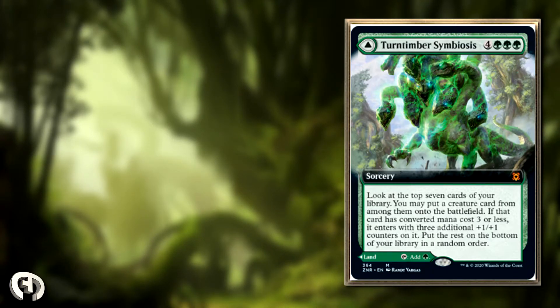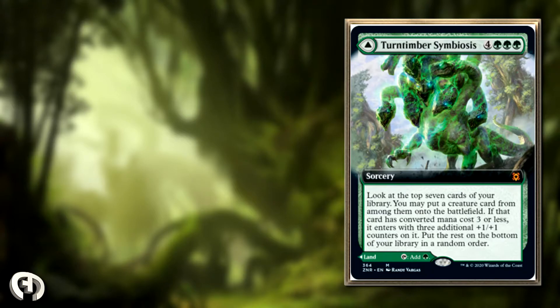This card also has a land on the other side of it, which is Turntimber Serpentine Wood. It comes in tapped unless you pay three life, and it taps to add two green.